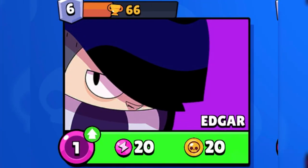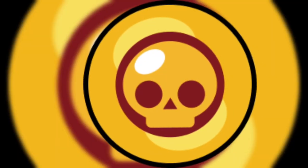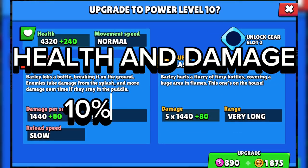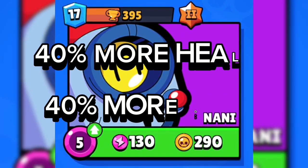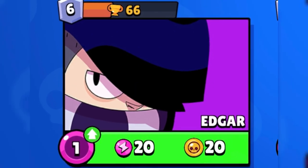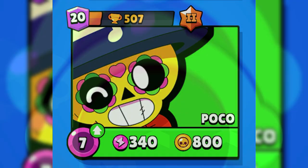In Brawl Stars, brawlers begin at level 1 and can be upgraded all the way to level 11. Once you've gathered enough power points for a brawler's level, you can use coins to upgrade it to the next level. Each level boosts a brawler's health and damage by 10%, so a level 5 brawler has 40% more health and deals 40% more damage than a level 1 brawler.